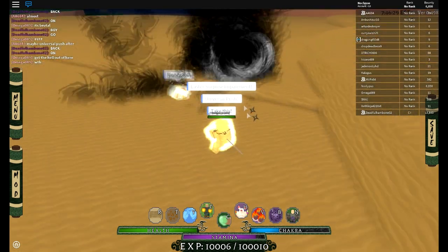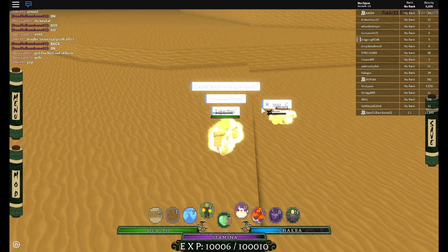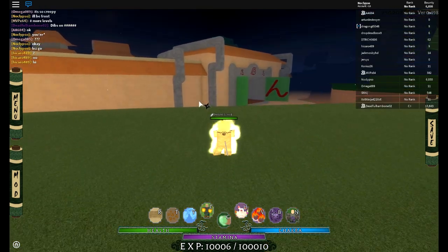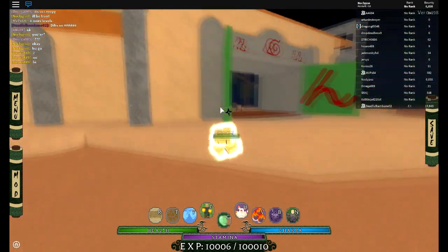There you go — Almighty Push lands. You can use both finishers. I like the Meteor better, but I'll be showing both. Now I'm gonna go into arcade with this combo and show you guys how it works in action.